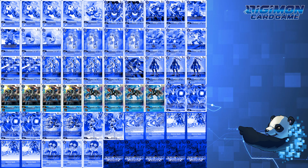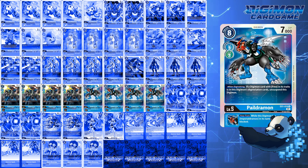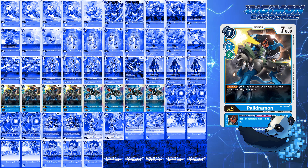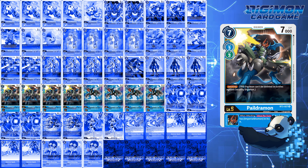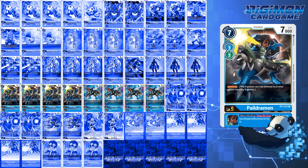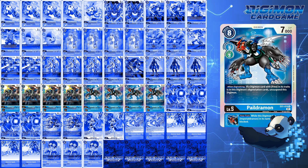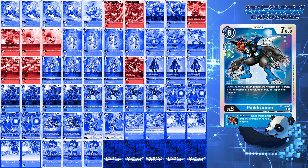For level 5s, I'm currently running 4 BT3 Paildramon and 4 EX1 Paildramon. BT3 Paildramon is just necessary for the build — not only does it have jamming, but the added benefit of letting you swing with Imperial Dramon not once but twice, which I'll go over in the combos. EX1 Paildramon lets you unsuspend itself if there's a Digimon with Free in its evolution sources, which is pretty much guaranteed. There's only a select number of Digimon that do not have the Free attribute, as indicated on screen.